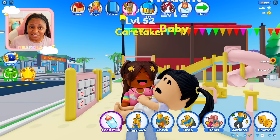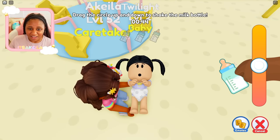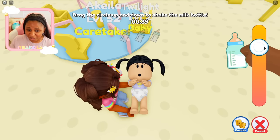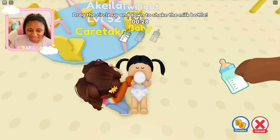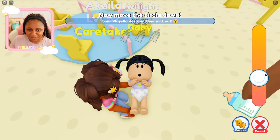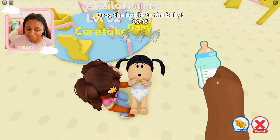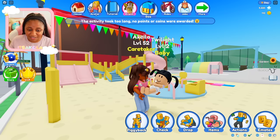All of the dolls also come with their very own accessory. The original baby comes with a baby bottle, which is what we need for Twilight, so let's get that taken care of. We have to play this minigame — drag the circle up and down to shake the bottle. Let's do that, and then let's feed it to the baby. Let's do it again — oh no, she spat her milk out! Let's try this again. I don't think I'm going to be able to finish in time, but that's okay.